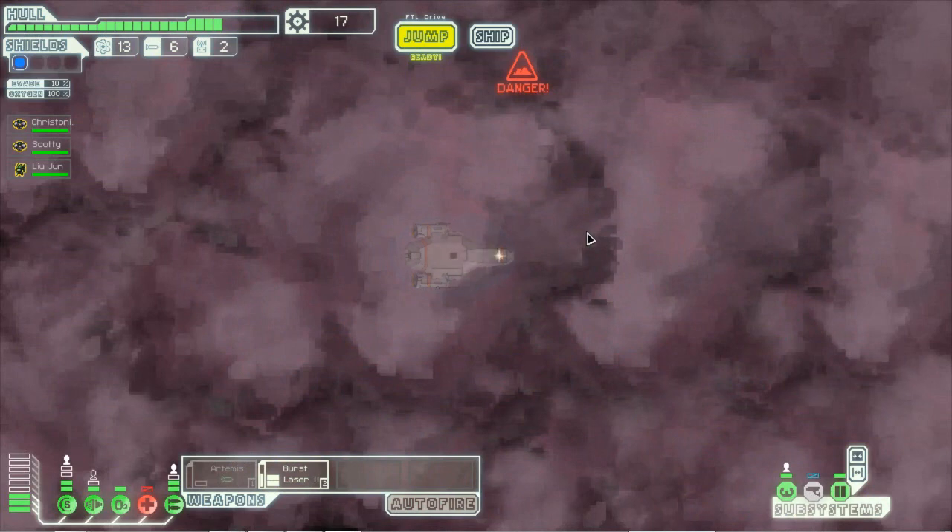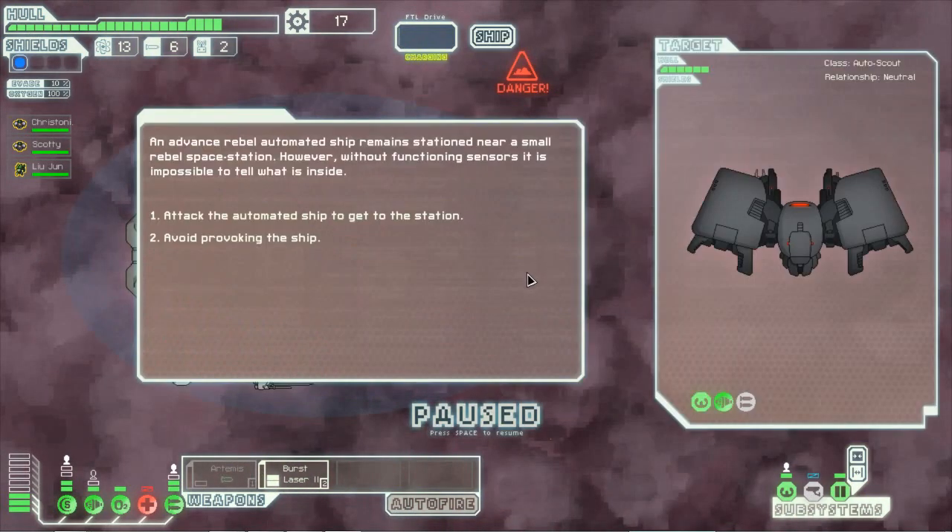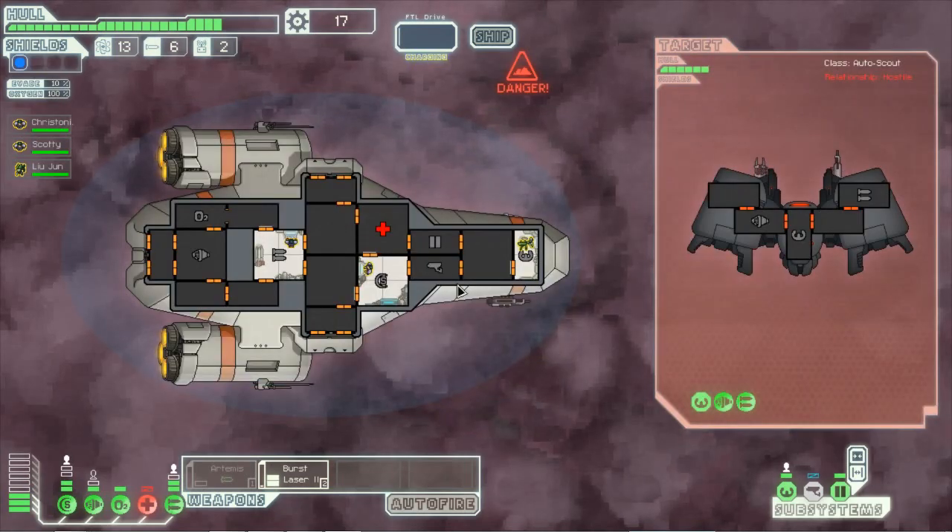Let's actually just go into the nebula again, just to make sure that the ship didn't coast to the next one. Advanced automated ship, which has no shields and no cloaking. So we're going to attack.